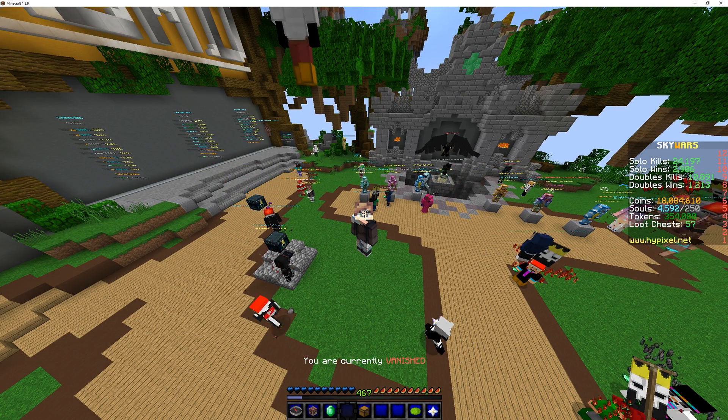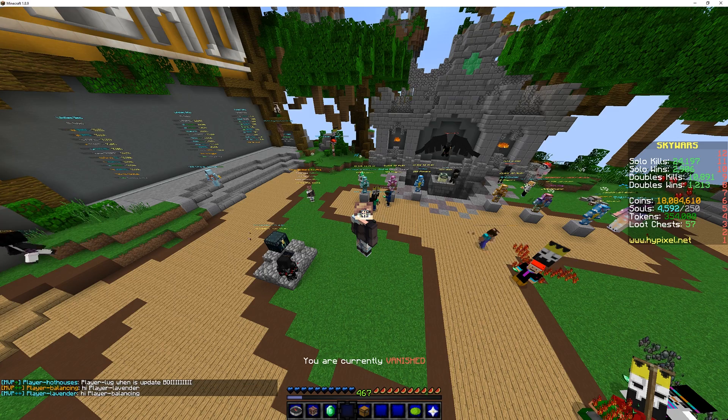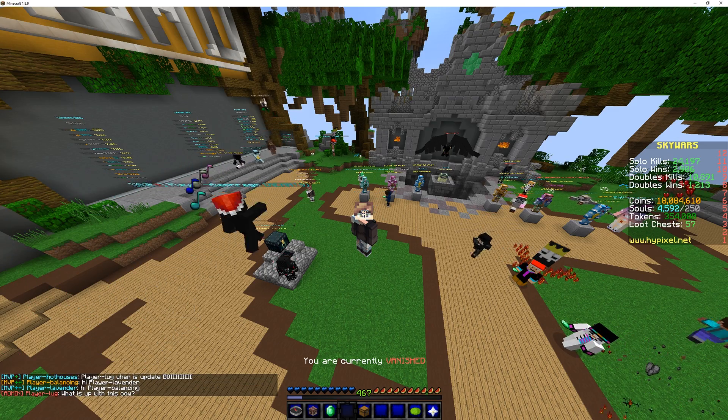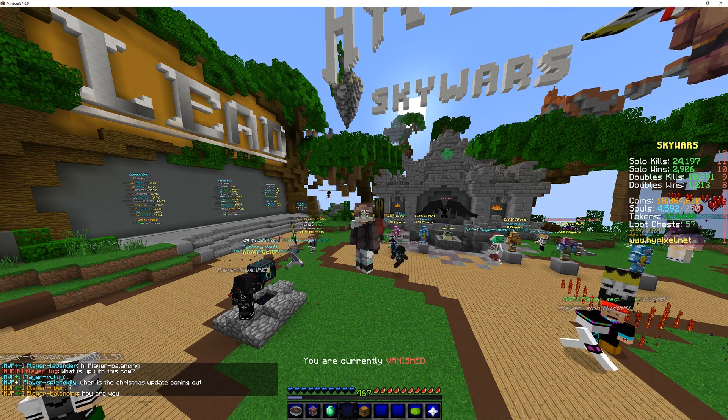Hey guys, it's Skier and today I'm releasing the Nick Hyder version 3.1 mod. This mod has many improvements over version 3.0, but the main one is that now instead of using six random characters to mask players, it uses a random word from the English language.